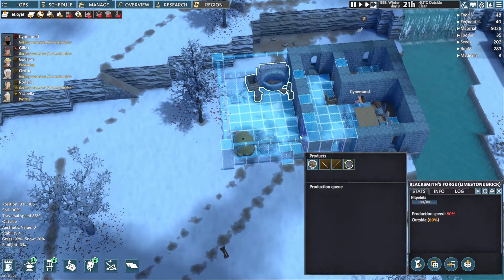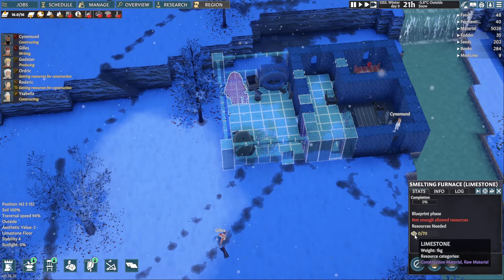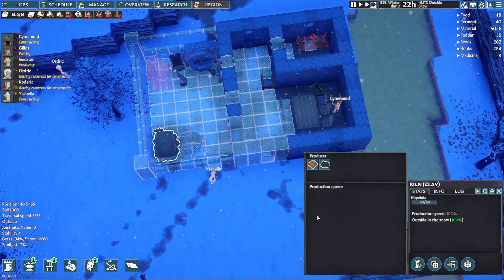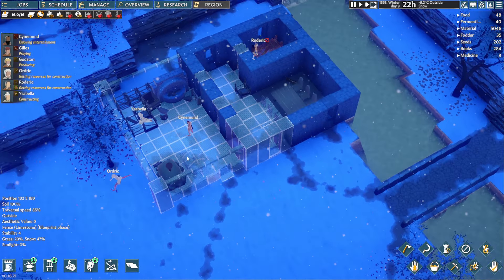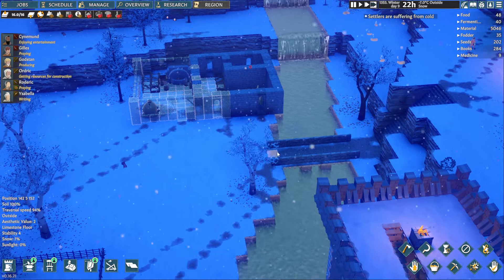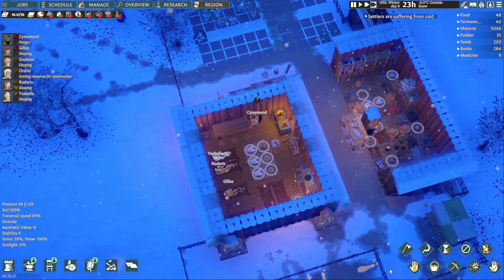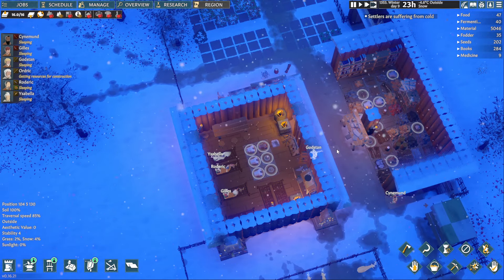I can't really make anything because I don't have limestone. I want this one to wait until we have 250, and this one until we have 250 as well — I'm not going to use too much clay. I really like this bridge. People are suffering from cold — that's to be expected, it is winter after all. 14.6 degrees inside, negative four outside — it's a bit chilly.